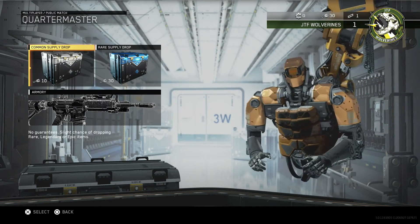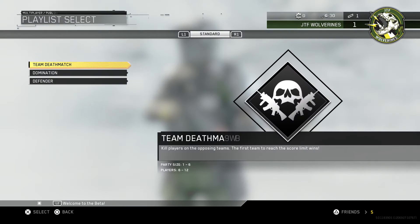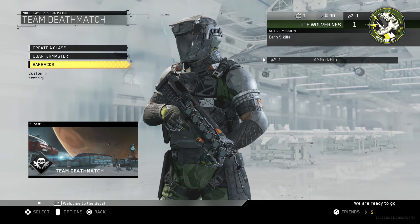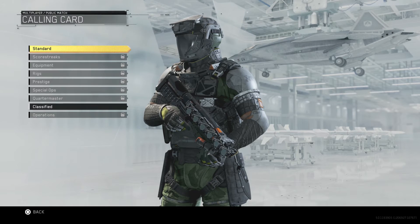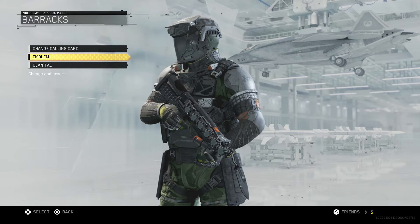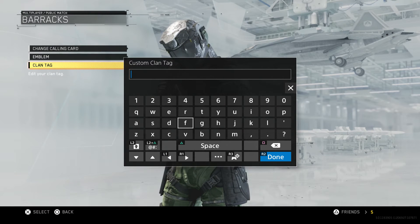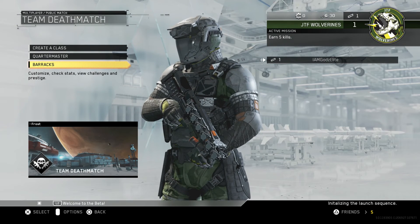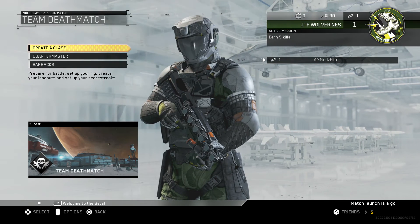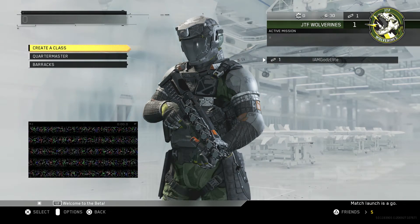What's quartermaster? I guess you can switch over time. Alright — team deathmatch, here we go. Is it putting me in a match? We'll leave that alone for right now. How do I start a matchup? Am I currently doing that? Welcome to the beta. Leave lobby. Find match. Team deathmatch.